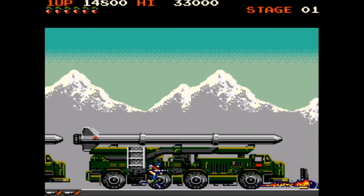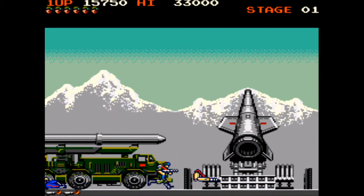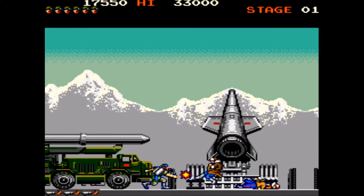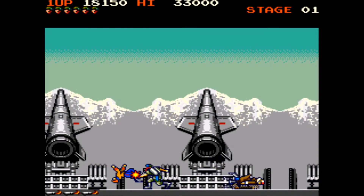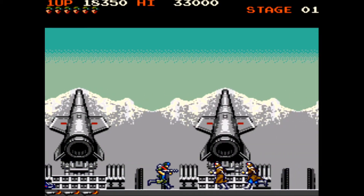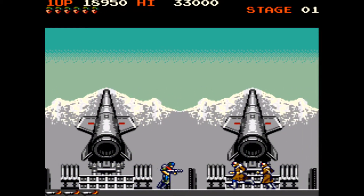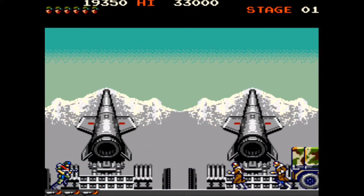First thing you'll notice: you only get dropped in with a knife. I mean, did they want the mission to succeed? Not if they were giving you a bloody knife. Luckily you can pick up extra weapons from enemy troops — I think it's the reddish-brownish enemy that drops the weapons. It does vary from level to level what weapon you pick up. On this level it's a flamethrower.